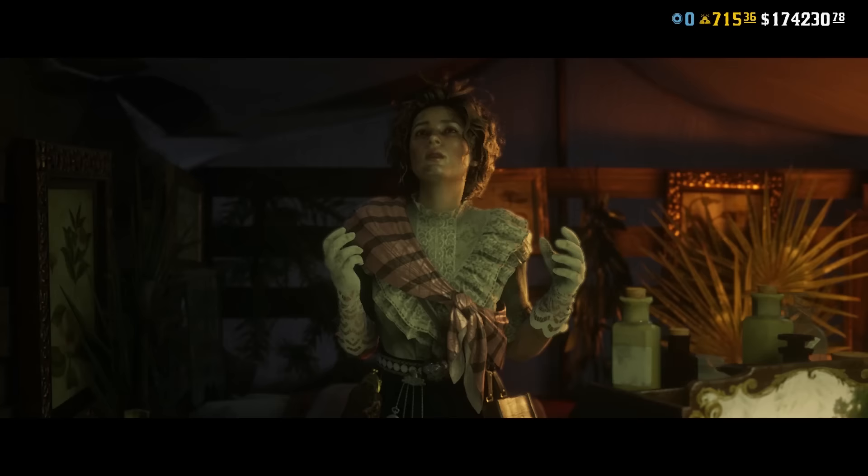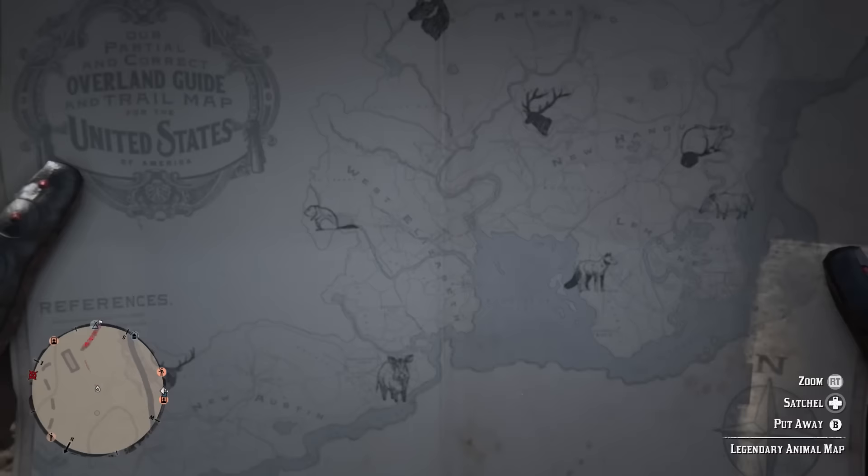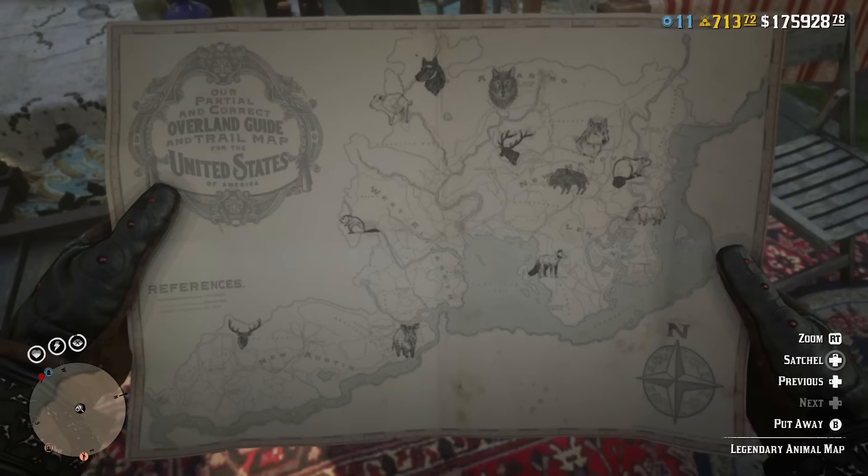When you first start the naturalist role, it gives you a map pointing out animal locations. As you carry on ranking up within the naturalist role, you get more animal locations added to the map. But every single time anyone goes there, no animals spawn in.